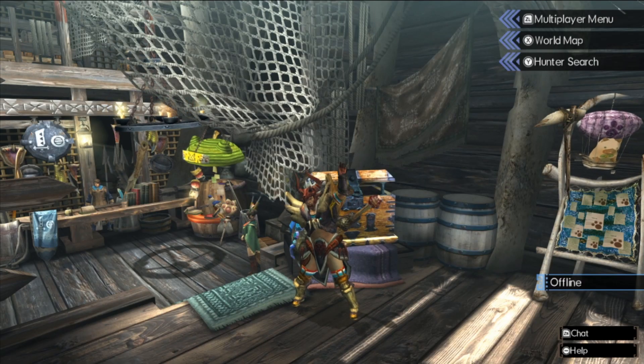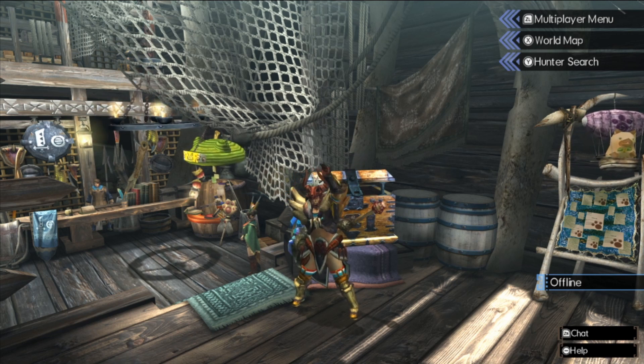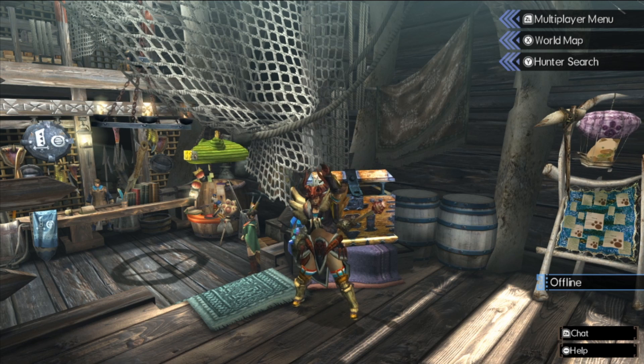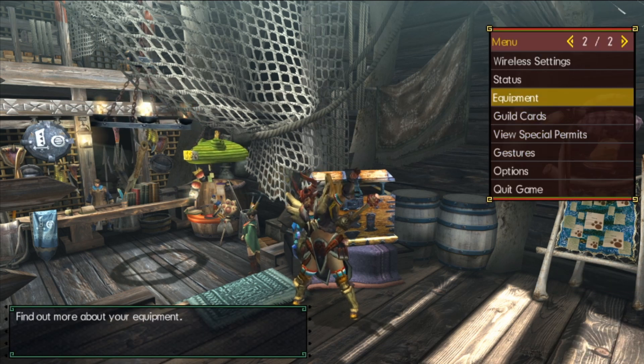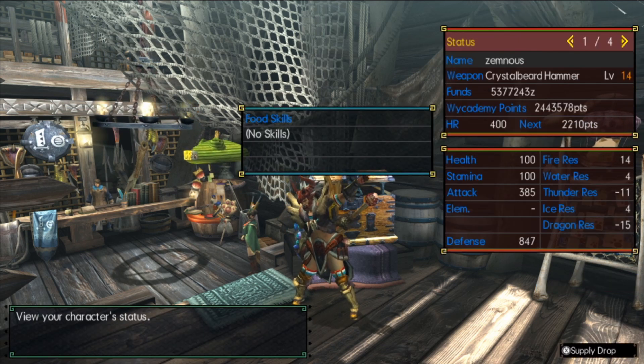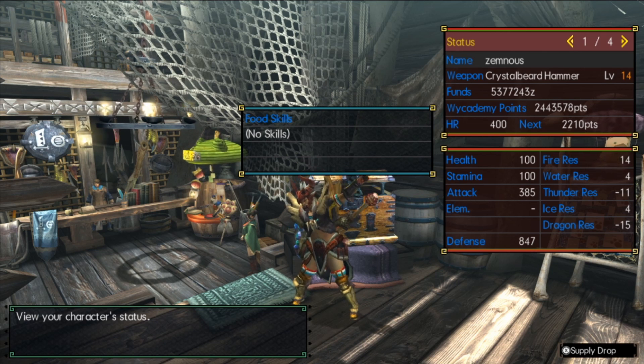Hello everybody and welcome! Today's comfy build will be taking a look at a blunt hammer mix set. We'll show you what the skills are, break down where the decos lie, give you the stat sheet, and then we'll take this bad boy out for a hunt. Following disclaimer: the attack on the Crystal Beard Hammer is not maxed out, so I am missing five plus five to the defense and missing a whole ten more attack.